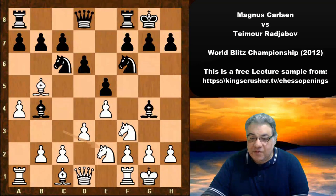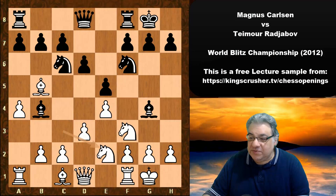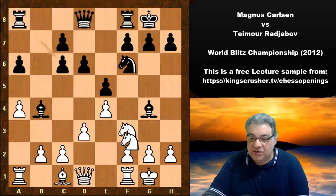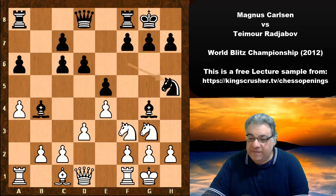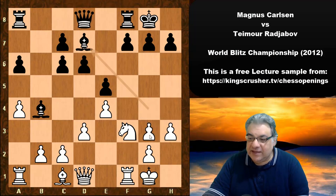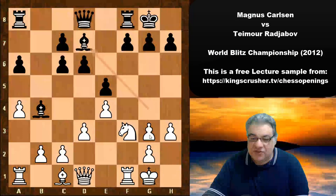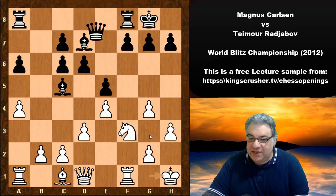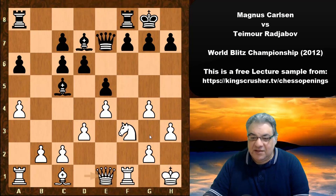Then Knight e2, not minding doubled pawns — the g-file is potentially strong with King h1 and Rook g1. Black played a6, inviting white to double the pawns. Knight g3, Knight h5, h3 — white is inviting the doubling. Knight takes, f-takes — both sides playing dynamically with their pawn structures. We see g4, Bishop c5, King h1, Queen e7, and now Queen e1.